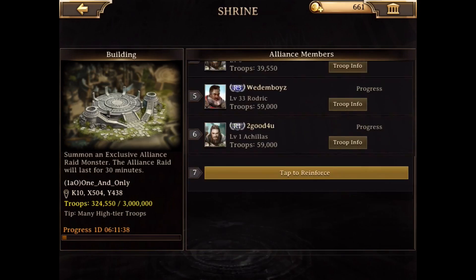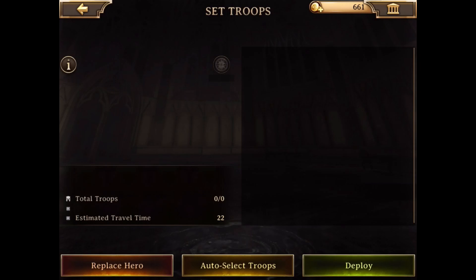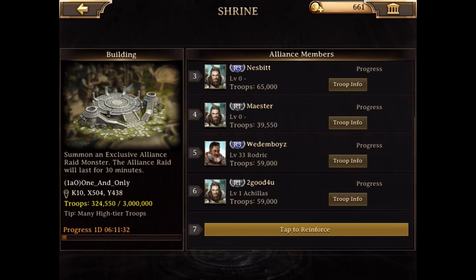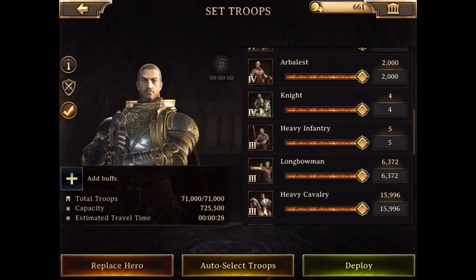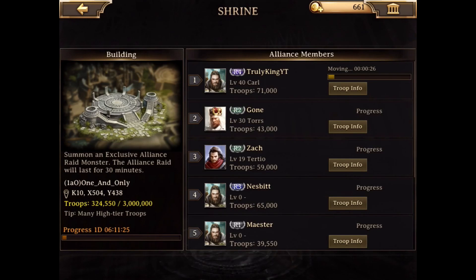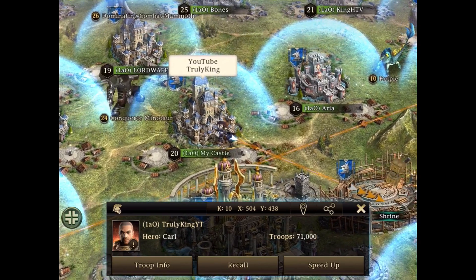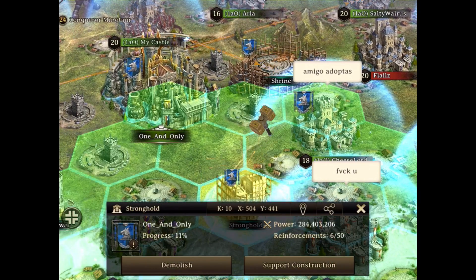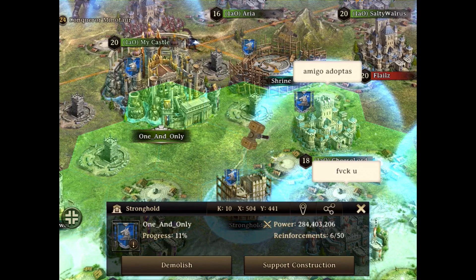So right here we see the building while it's building — we press on it, we select our troops and our leader, and once we have selected those, the higher troops give more points. We send them to the fort or building, and once they arrive the building will be built like five or ten percent faster.